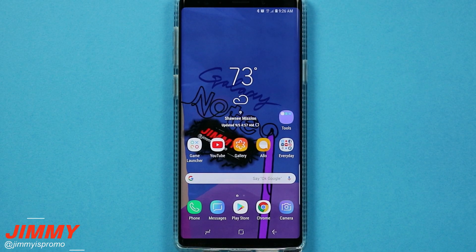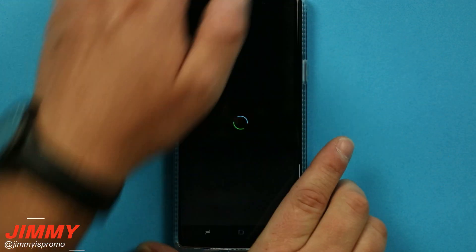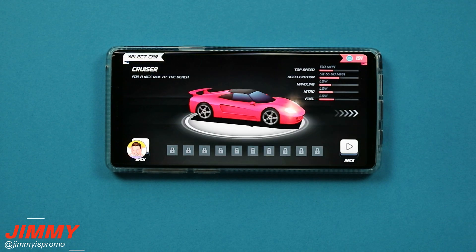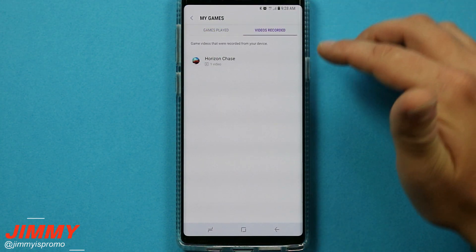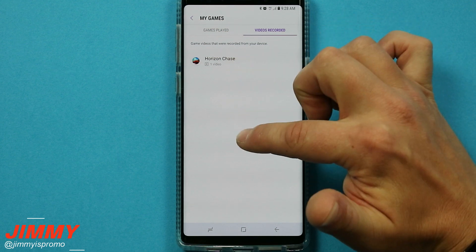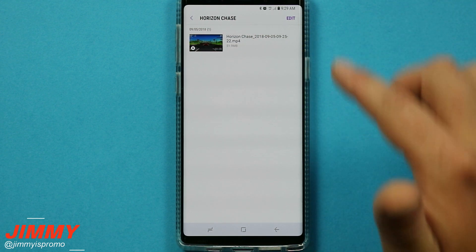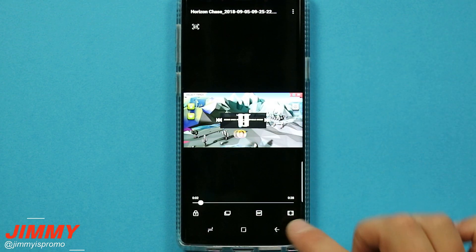The recorded gameplay will be stored in two locations: inside your Gallery under the title of the game, and inside the Game Launcher under the person icon in 'Videos Recorded.' Videos are organized by game title, so you can see how many videos you have for each game — for example, four videos of Horizon Chase, three of Pokemon Go, or eighteen of Fortnite. Clicking on a game title shows all recorded videos with timestamps, playback, editing tools, and sharing tools.